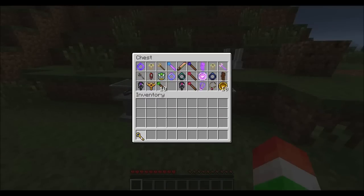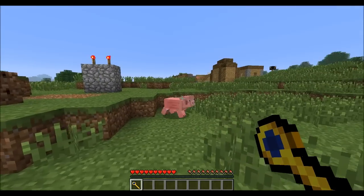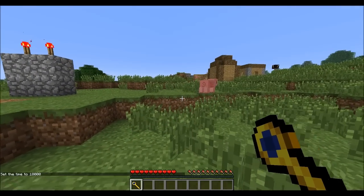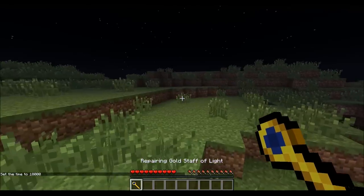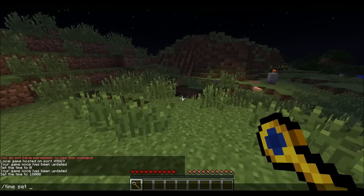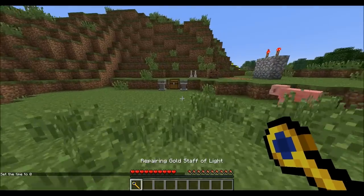Some things provide illumination as well. If we do time set 18000, this one provides light when you walk around, and you can tell that the light gets bigger as you move — that's actually pretty cool. Let's go ahead and set time back to zero, and that is the Repairing Gold Staff of Light.